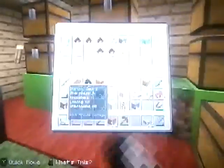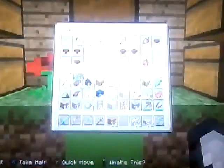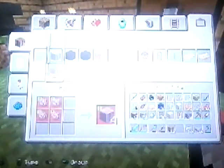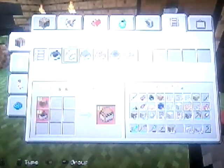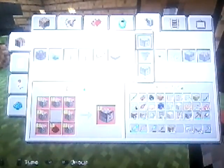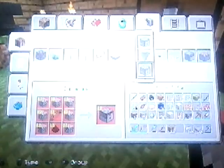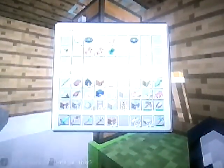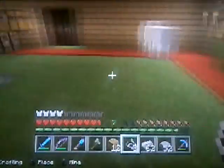And I also need a dispenser. Dispensers are made with seven cobblestone, one arrow, and one redstone. Not actually bad. Or I can just get some string from right here — three string. Let's go ahead and do that.